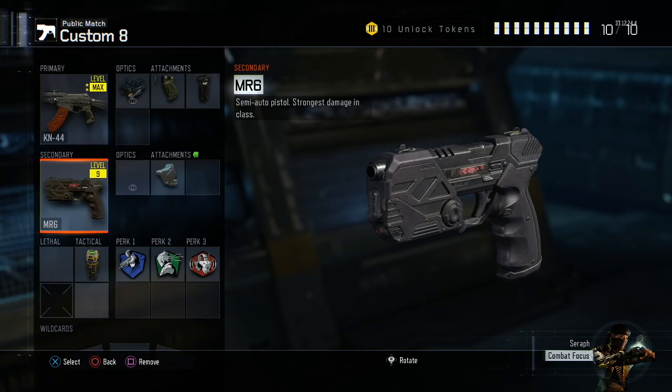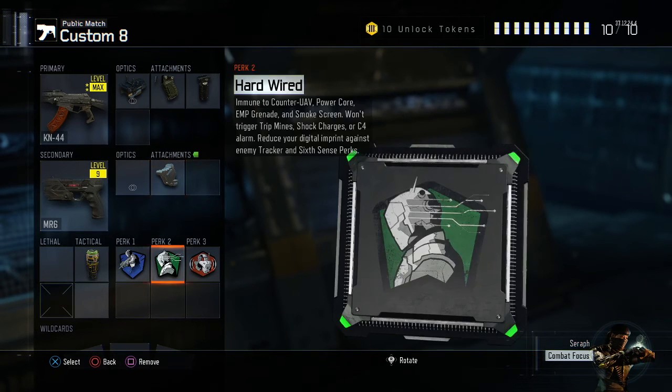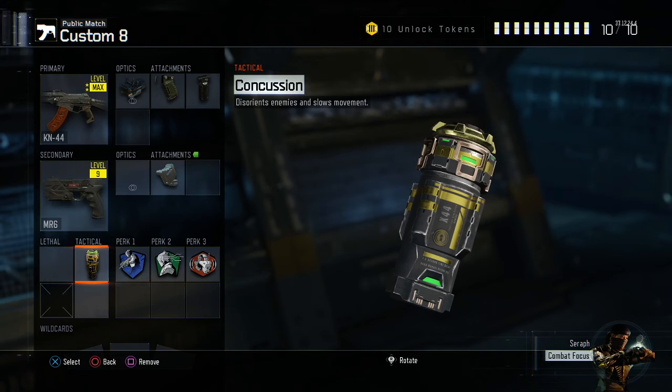My secondary I have as a pistol — it's always good, especially if you don't have extended mags, because you will run out of bullets really quick. If you're playing normal domination, you want a backup pistol you can switch to quickly. I've got high caliber on it just to make it more lethal for body shots and headshots.